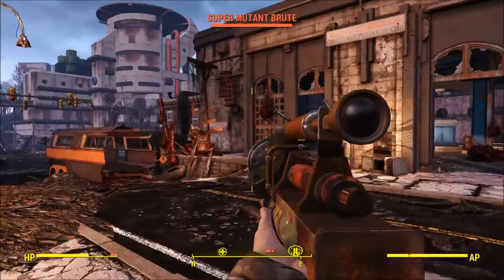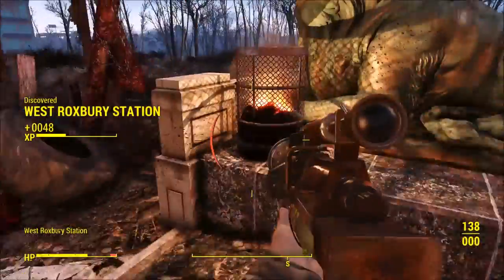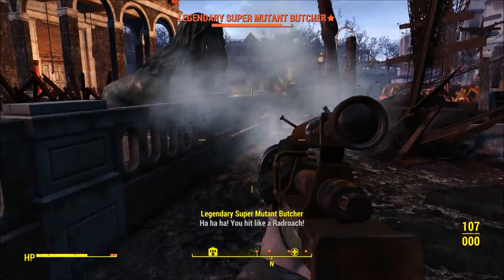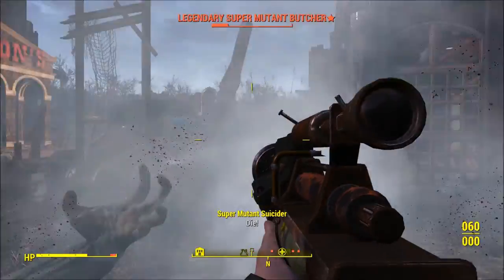There are two things to note about this weapon. The first is that when you use aiming down the sights it gets stuck in a firing animation and will keep shooting. The second is it will not actually use up any of your ammo. So if you put in 150 syringes, once you use them up you can still reload it with the 150 syringes you used originally. So technically you have infinite ammo with this weapon.